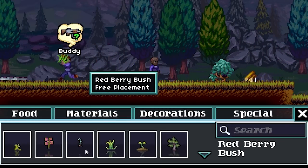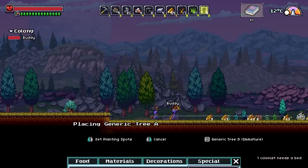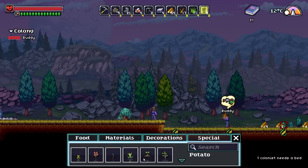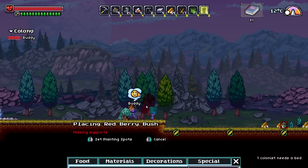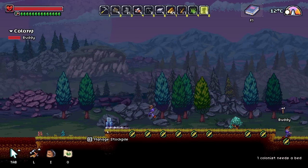Potatoes? Cotton? Okay, I'm liking this. Generic tree? It's a free placement — nice. Let's build up some trees. The trees will be placed in by Buddy as soon as he gets a chance. I want those red berry bushes. Let's plant a few more of these here so we have some food for us. Always good to be able to eat things.